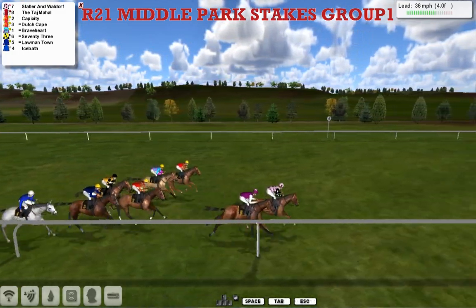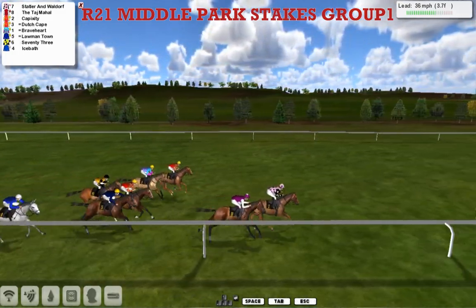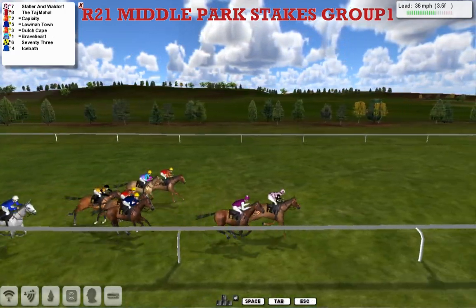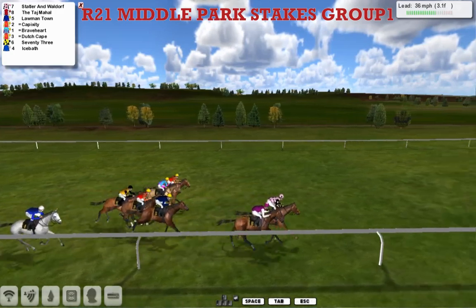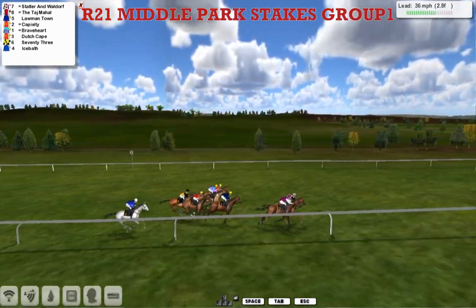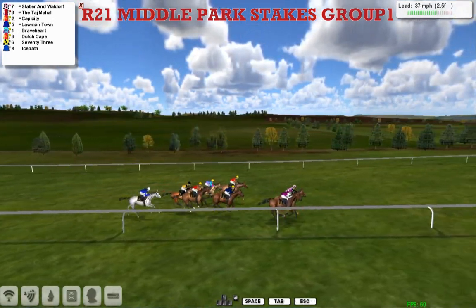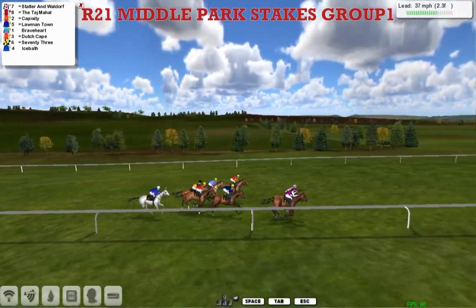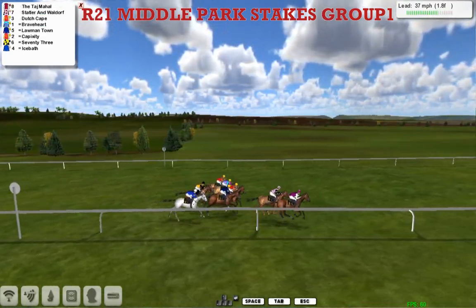Then closer to us is Dutch Cape, and at the back is 73 Lormantan. Ice Bath has been held up at the back as they make their way up the Newmarket straight. Statter and Waldorf is in the lead, right ahead of the Taj Mahal on the inside. Lormantan is third, Capixity on the far side is fourth, then Braveheart and Dutch Cape, with 73 next. Ice Bath is just rolling round the track a little bit.